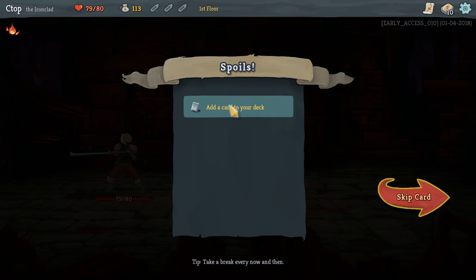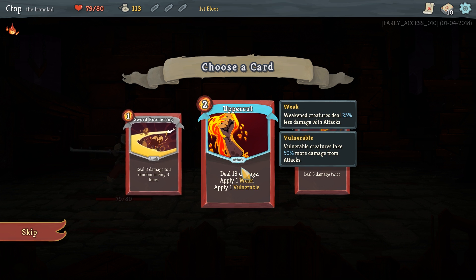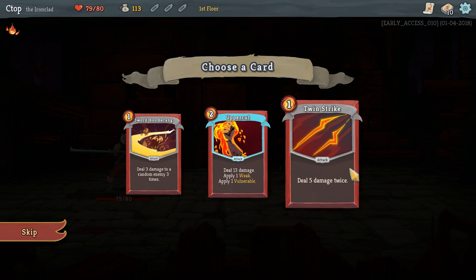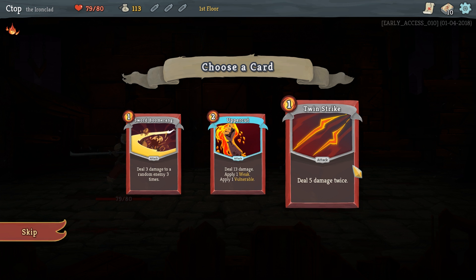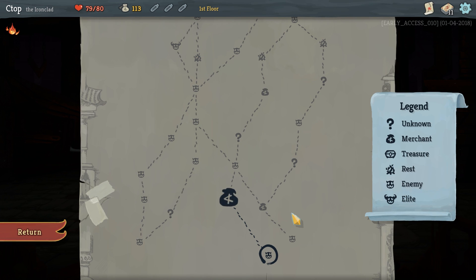We got 14 gold and after every combat we get a card reward. We've got Sword Boomerang — deals three damage three times; Uppercut — deals 13 damage, applies one weak and one vulnerable; and Twin Strike — deals five damage twice. Weak makes their attack weaker, and vulnerable increases subsequent damage by 50%. I like Uppercut, so we'll grab that. Then let's go to a merchant.